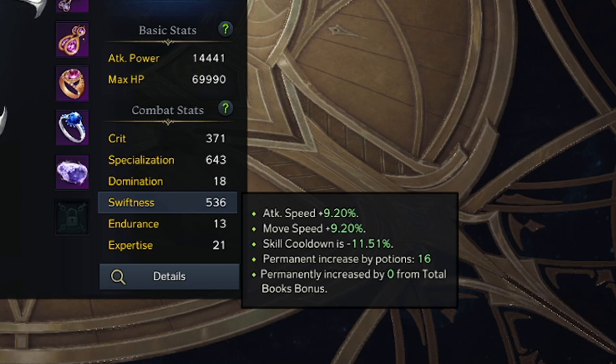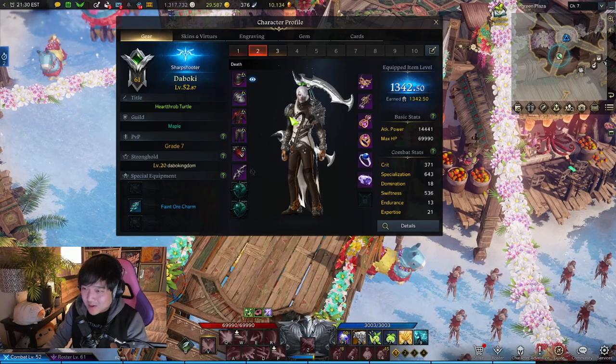Swiftness gives you attack speed, move speed, and skill cooldown — all very important for putting out more damage. My thought is that if your specialization meter is charging fast enough, you could stop investing in Specialization and put into Swiftness, focusing on either Crit/Swiftness or Crit/Specialization depending on where you're at with hawk meter charge speed.